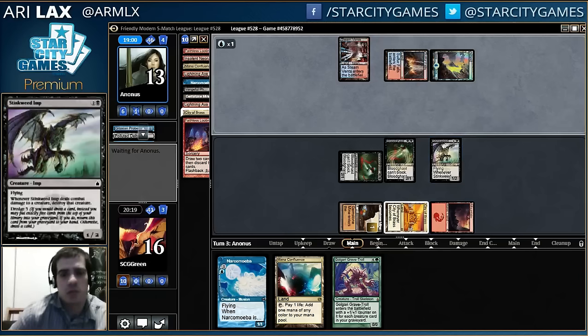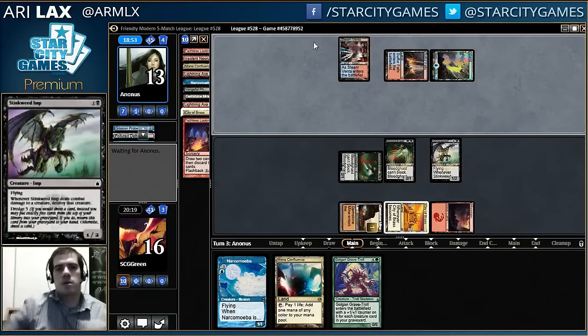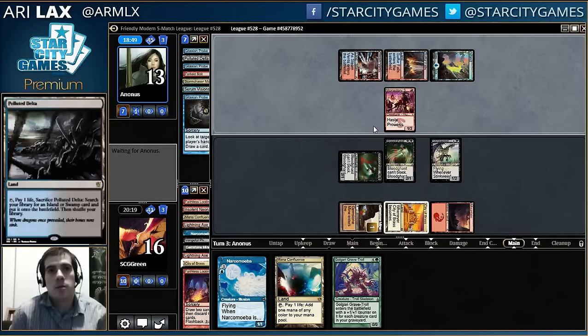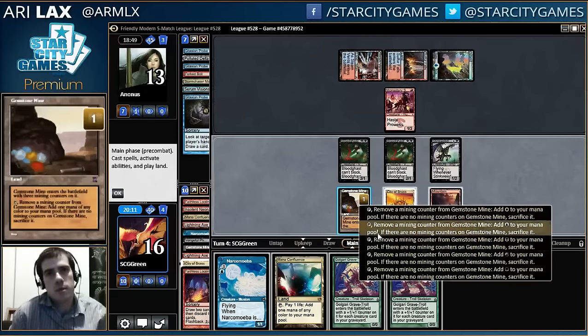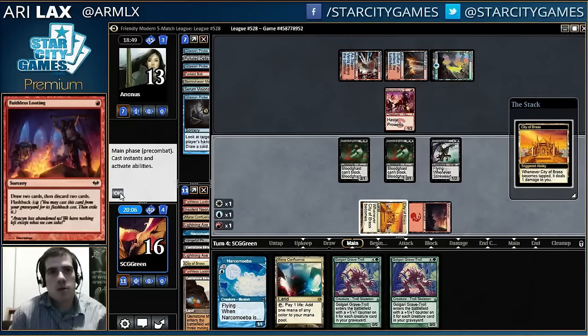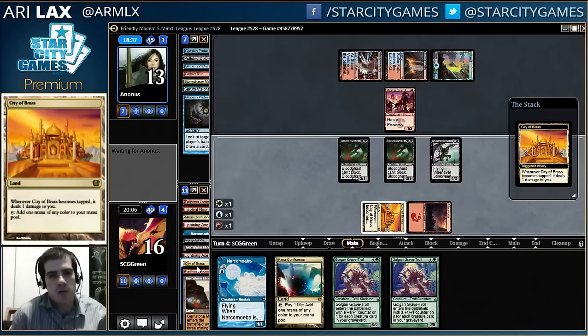My opponent's approaching chip shot range. A bunch of cantrips, a lot of nothing going on. I'll block. I like Looting here. I should play Mana Confluence first so I don't have to deal with triggers.